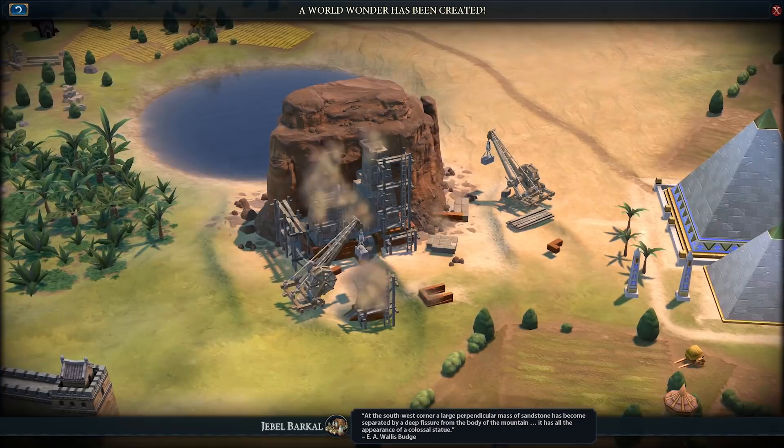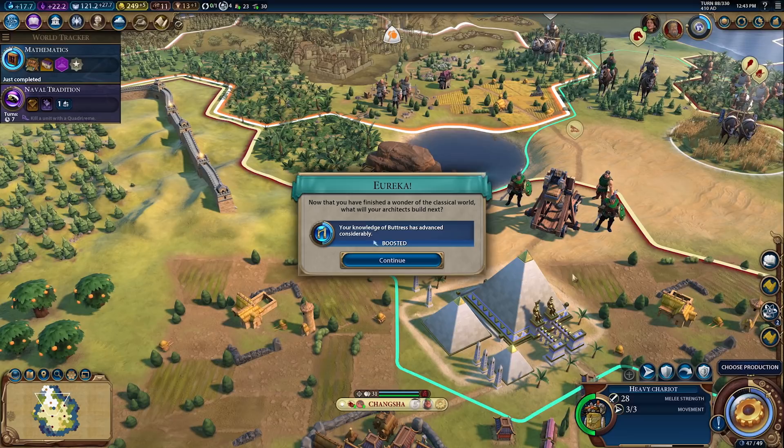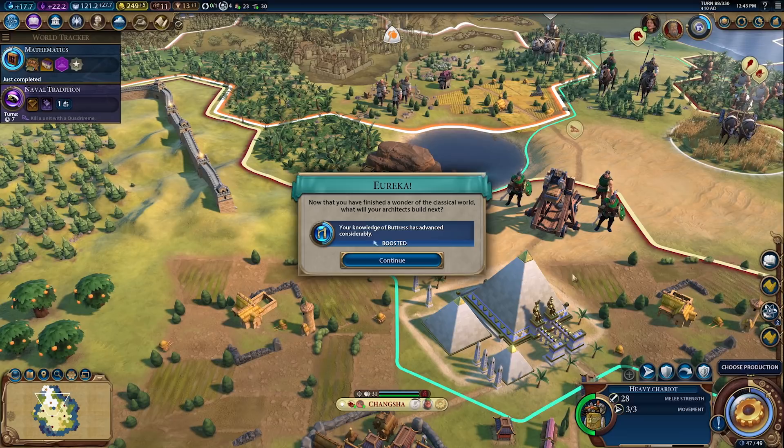As China, when you complete a world wonder, you now also receive a random Eureka and Inspiration from that wonder's era. This maintains China's wonder-building tendencies regardless of era and whether Qin Shi Huang or Kublai Khan leads them.